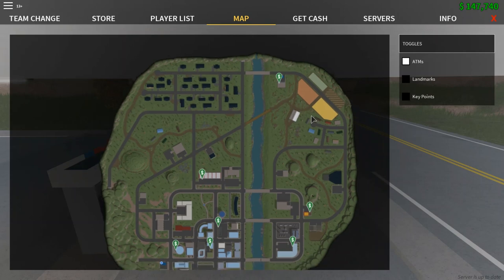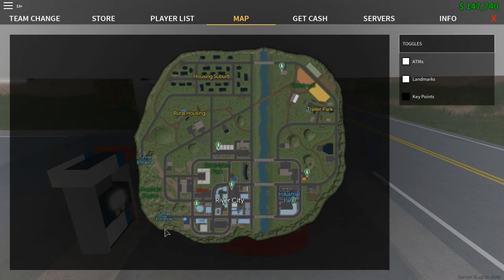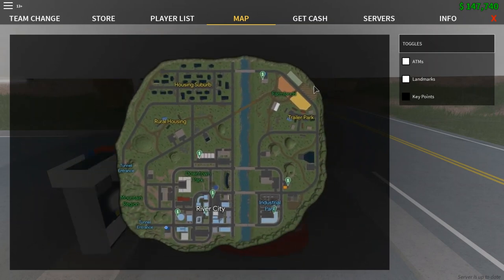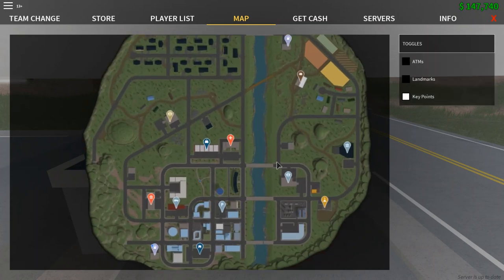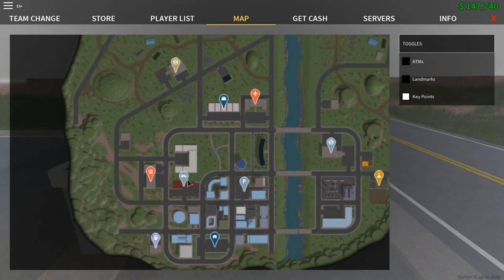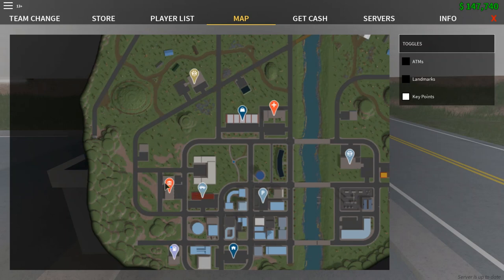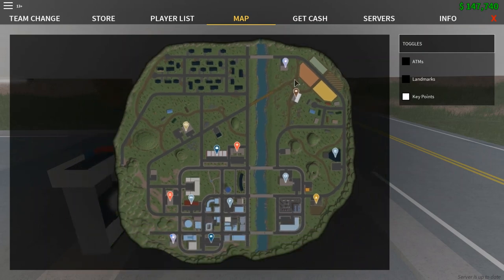Pressing Landmarks gives you proper names for each area: River City, Tunnel Entrance, Mountain Region, Rural Housing, and Housing. You can also search 'Liberty County map' online for a handy reference. Under Key Points you can see the police station, civilian spawn, gas stations, car shop, and more. There's a gas station on each side of the map.